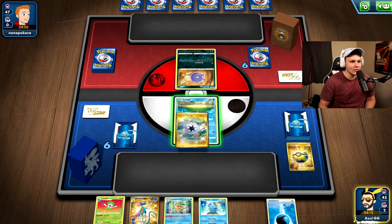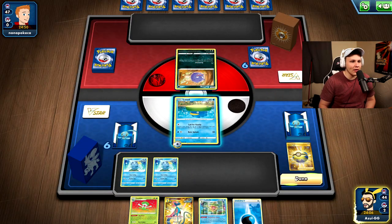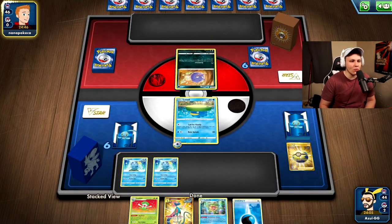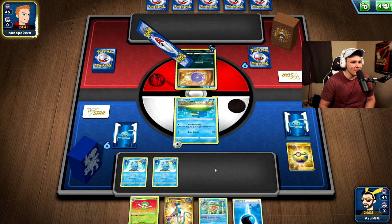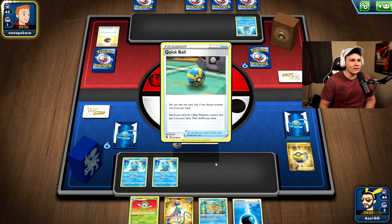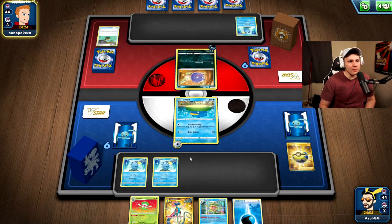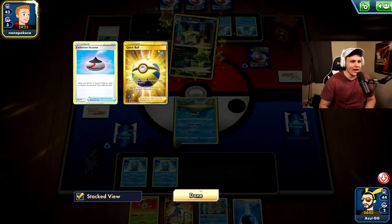I'm going to get rid of that and grab a Sobble. I could attach a Capture Energy to the active. We'll get another Sobble — double Sobble. I'm guessing they'll hit us turn one with a Hoopa, but I assume they want to get out the Weezing. I put myself in a slightly awkward spot here, but if we evolve to Lombre then Ludicolo and do 120, that's something. They're always going to use Ascension here.